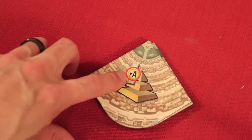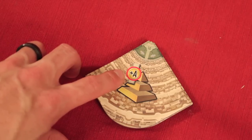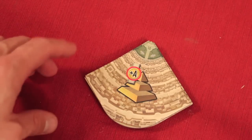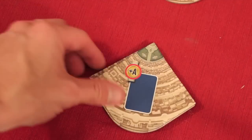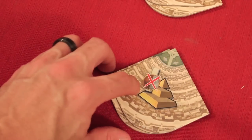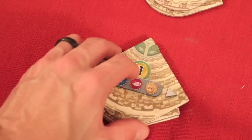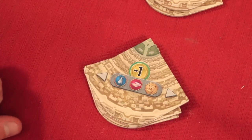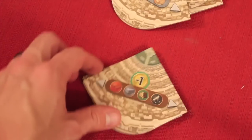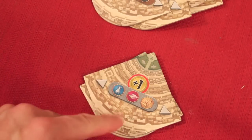Let's look at what these tiles do. If you see a plus with a red coin symbol, you have to spend coins equal to the age you're in — one, two, or three coins — when you build a wonder, a blue card, chain a card, or build a military card. Others say you do not have to spend resources when building a wonder or military card. Some let you pay one less when getting resources from neighbors.